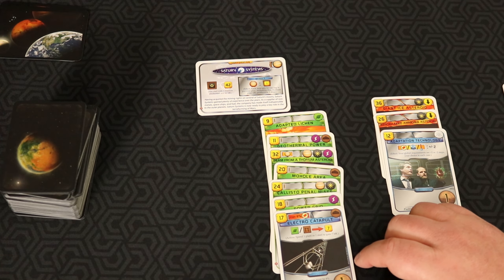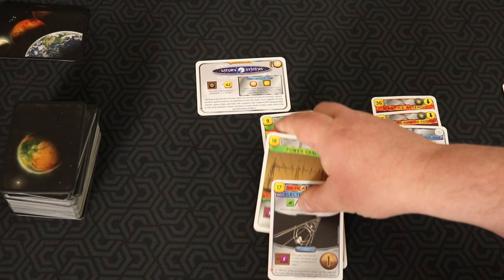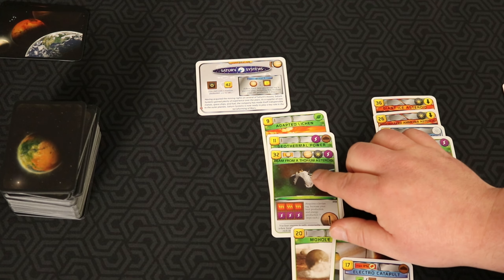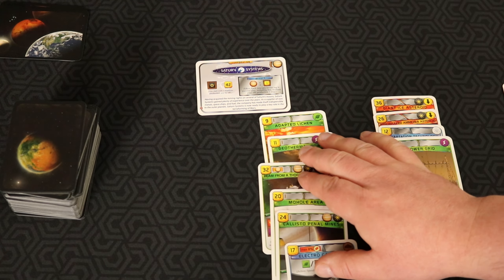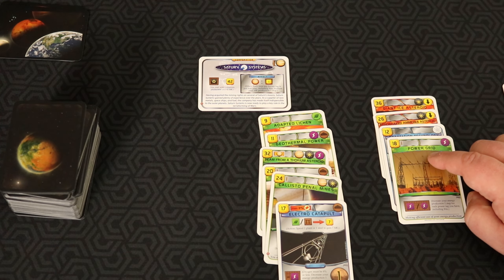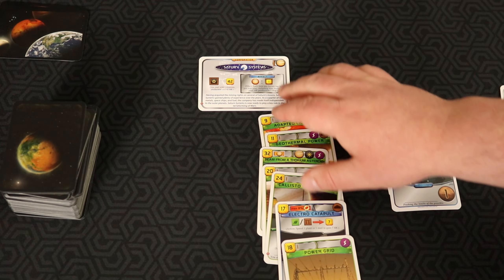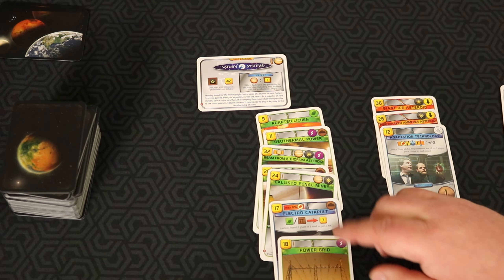The Electro Catapult is definitely on the maybe side — I could go up to seven cards if I felt pretty confident. I'll put it in the keep category. And actually we could get rid of Power Grid, since I have a lot of thermal production already with the Thorium Asteroid and Geothermal Power. So I've got six cards to get going with — that's on the upper end. I also have a lot of money, so if you really wanted to keep Power Grid you could, with 21 going towards these cards, potentially fueling two of them initially.